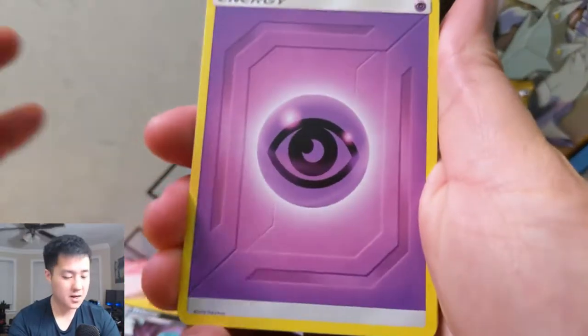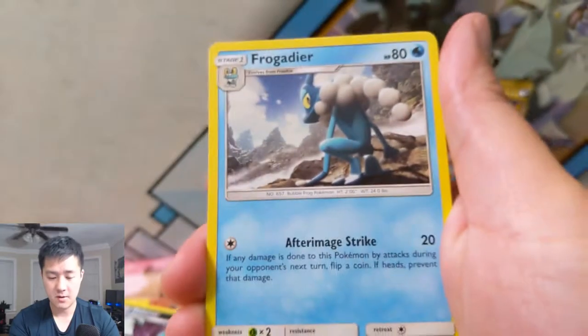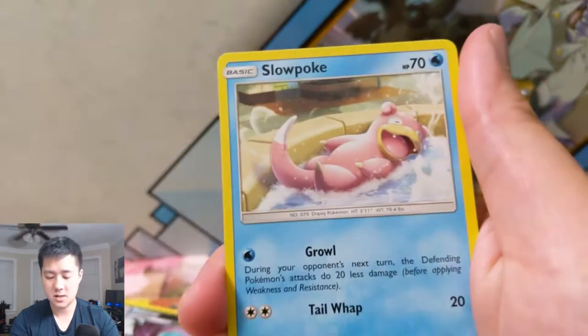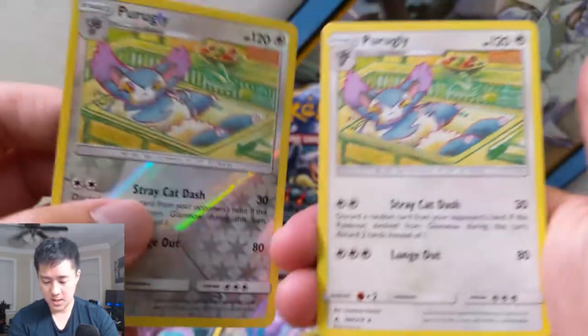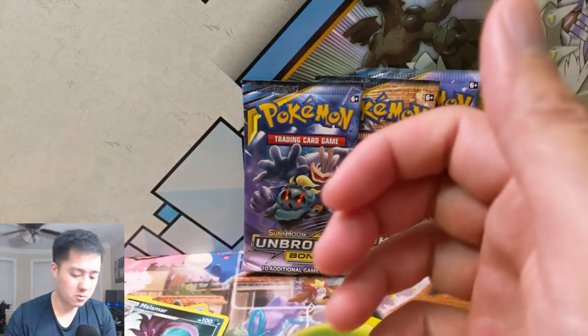We have a psychic energy, a Melanie, Frogadier, Welder — that's a good card — Murkrow, Rhyhorn, Meltan, Slowpoke taking a bath, and a Wooper, followed by a Purugly reverse. That's a rough pack — double Purugly.